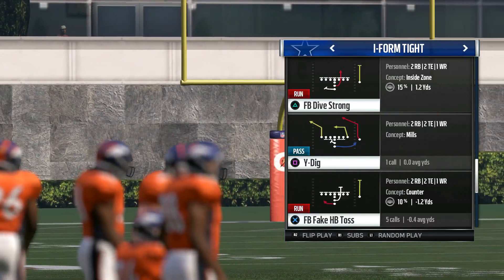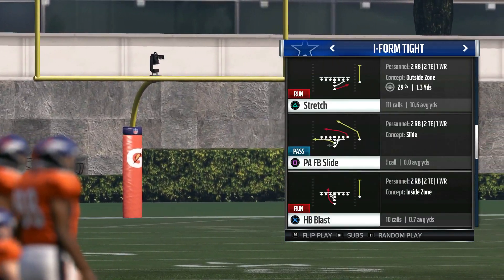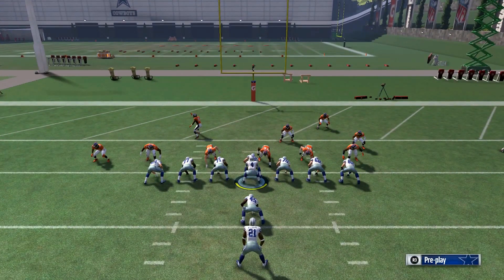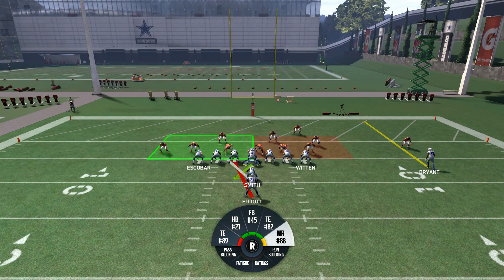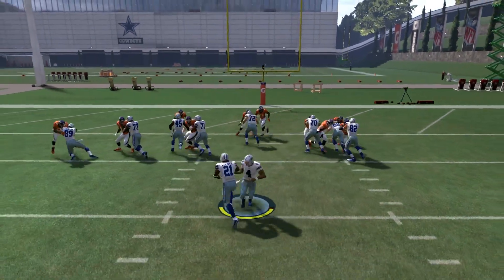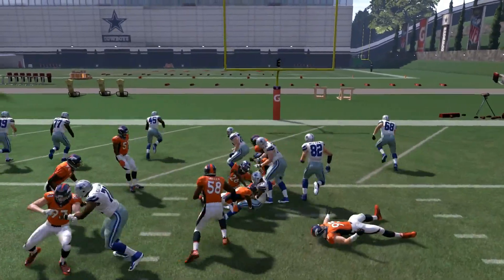Next up, halfback blast. Blast is another good play for short yardage, and you can run inside zone as well. Outside zone and stretch — a lot of people like to attack the outside of the defense. I like to mix things up, take it up the gut, and see what can happen.